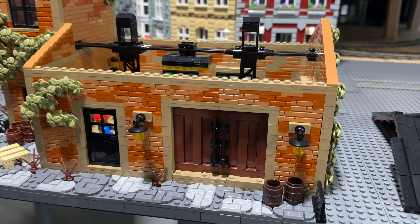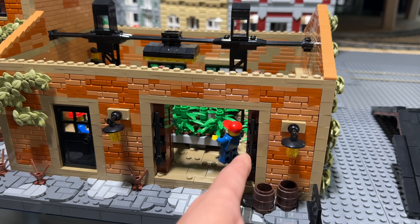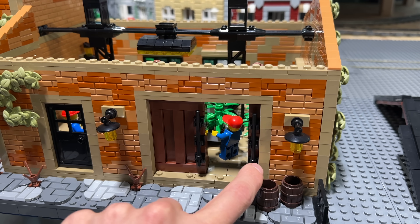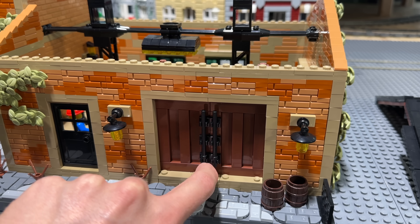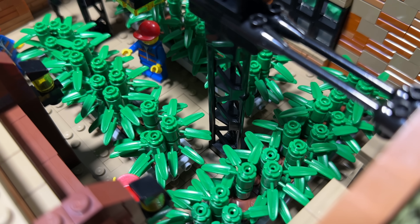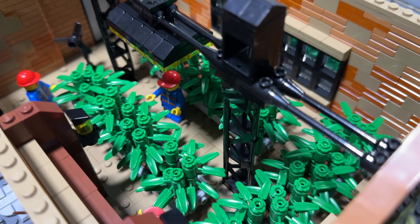I'll try to motorize this small door in front, although with one hand this is quite difficult to show. But ideally I want to open it simultaneously to allow visitors to have a view into the factory and the plantation itself every few minutes or so.